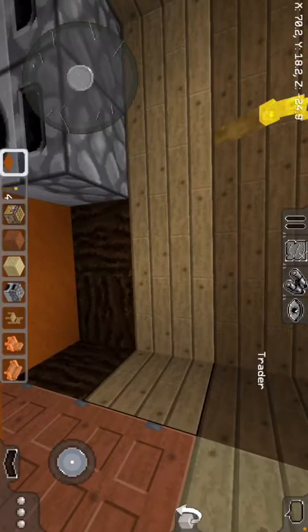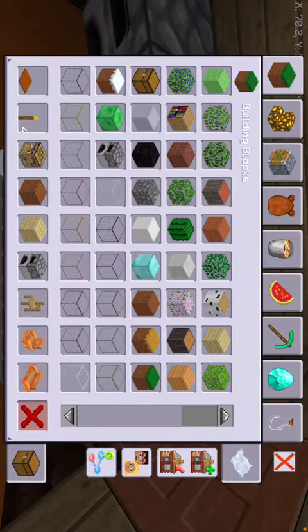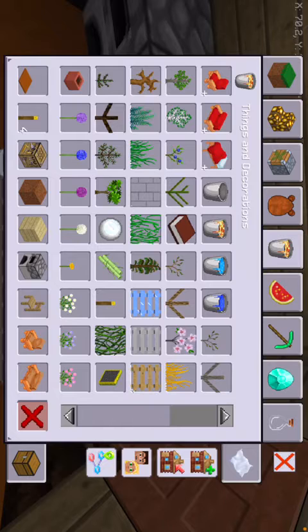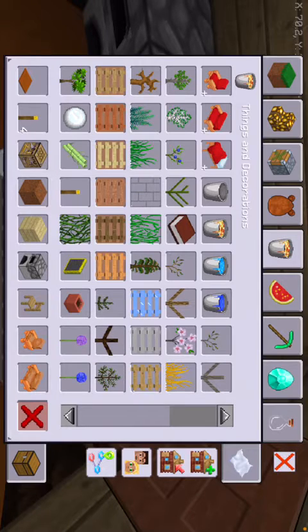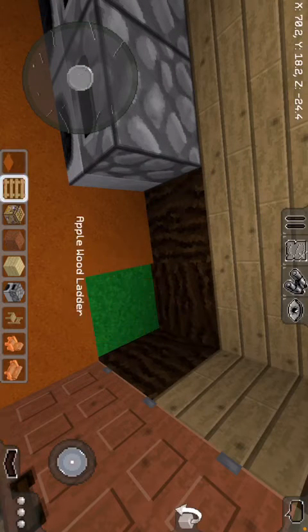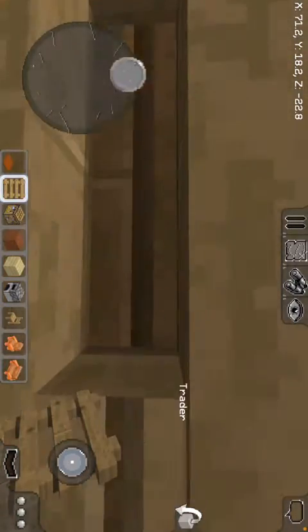Let me get a ladder. Find the ladders — let me get this one over here. I think I'm gonna have to delete this carpet in order to place the ladder. Yeah, I did it — now let's go upstairs.